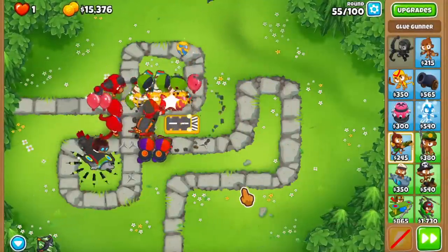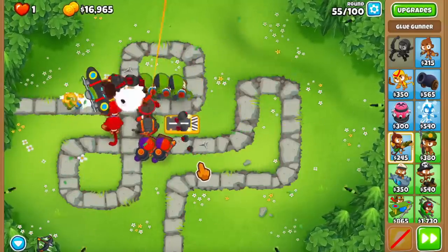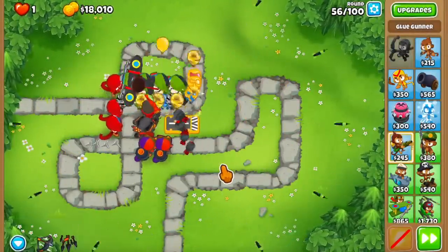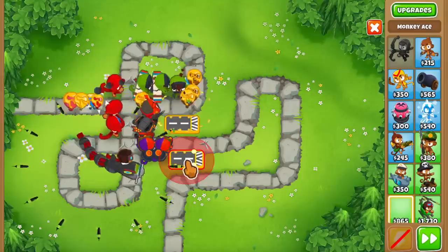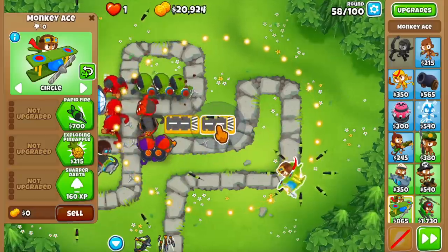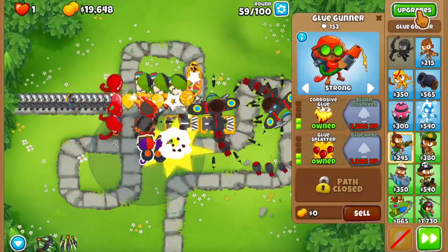The glue hose costs 2,500 and we have 873. After this round ends, let me check how much XP these guys are getting per round. From 870 to 1.2k - that's about 400 XP per round, which means we can definitely have at least the glue hose before round 63, which is amazing. I want to buy one more ace, but I'm not buying any more after that. I don't want them taking any more XP, especially not from the glues.